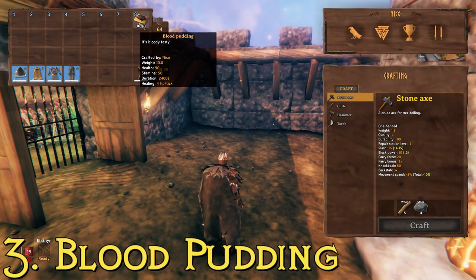At number three we have blood pudding — 'it's bloody tasty.' To make blood pudding you need blood bags, thistles, and barley flour. Blood bags come from killing leeches in swamp biomes, and thistles can be found in the black forest. Blood pudding is the highest health gainer out of any food item in the game — it'll give you 90 health, plus 50 stamina, which is a really good boost. It lasts 40 minutes and heals four health points per tick, the same duration and healing rate as fish wraps. Fish wraps give the highest stamina; blood pudding gives the highest health. Put them together and you've got a heck of a boost. That's blood pudding at number three.